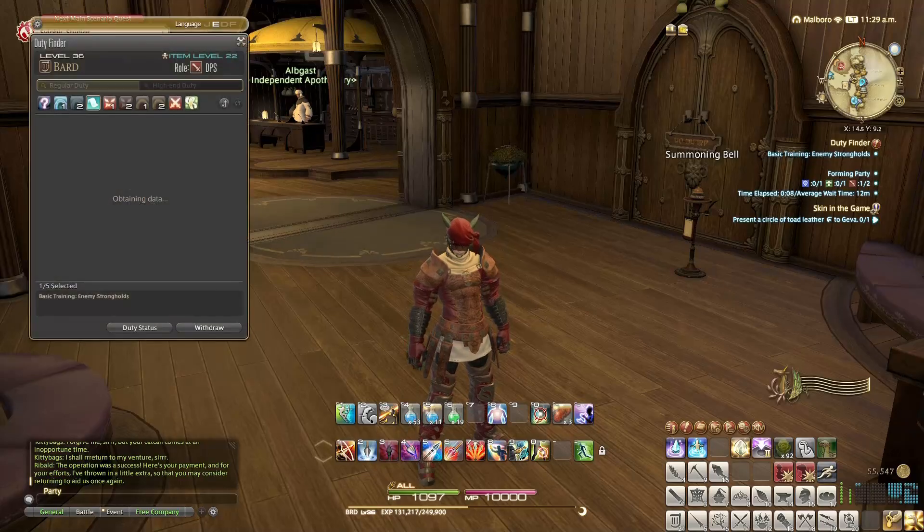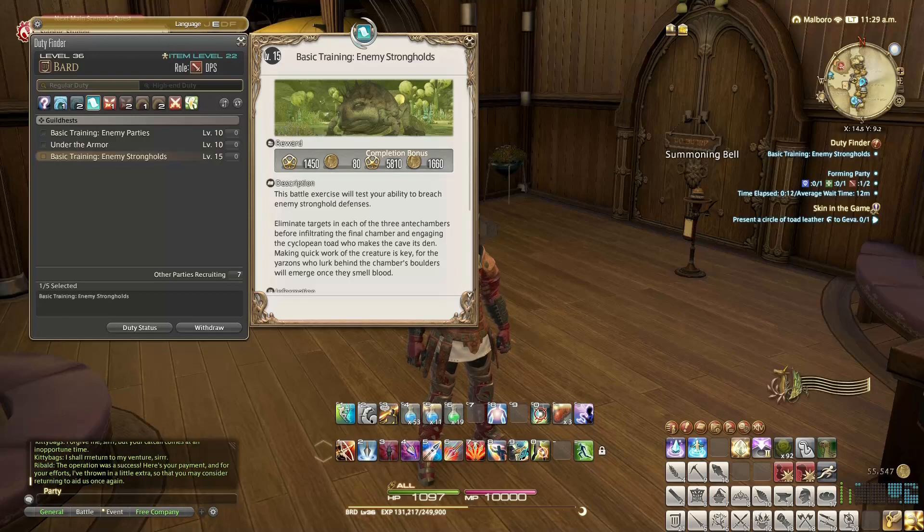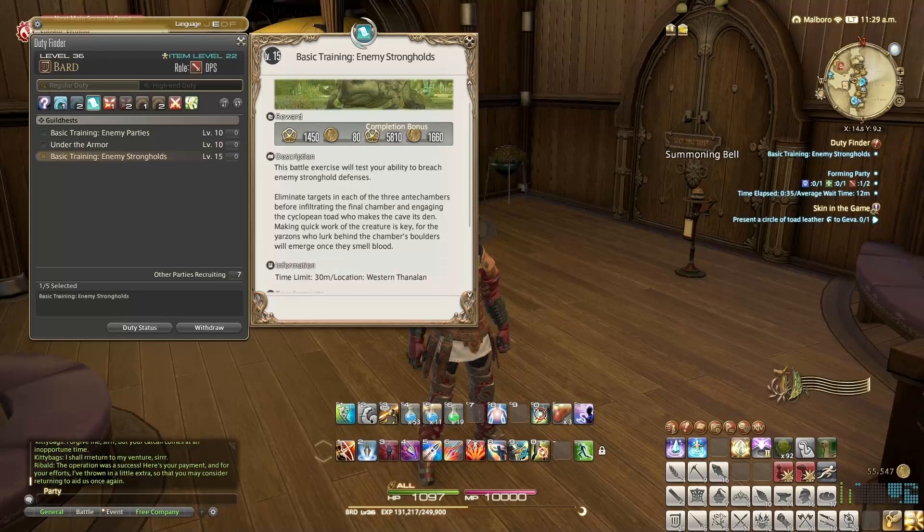Welcome back everyone to Final Fantasy 14. Today we're going to be doing the Duty Finder guild match Basic Training: Enemy Strongholds. Get some experience, get some coin bonus for doing it the first time. This exercise will test your ability to breach enemy stronghold defenses and eliminate targets in each of the three antechambers before infiltrating the final chamber.